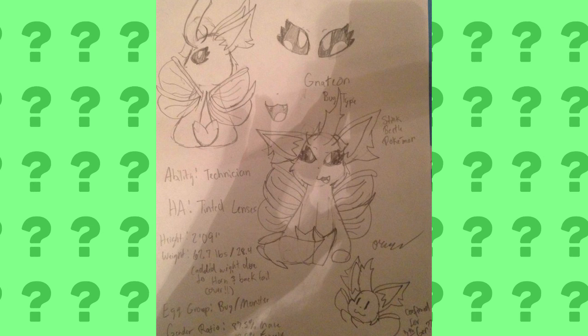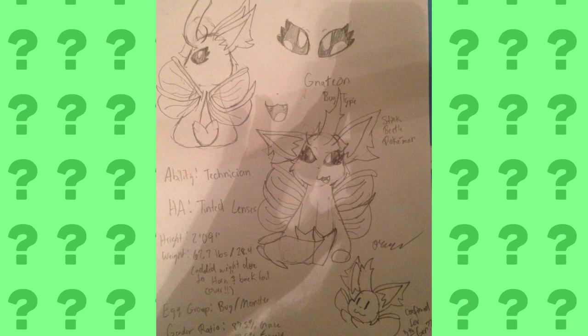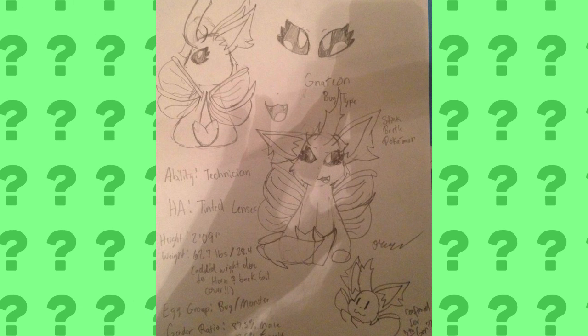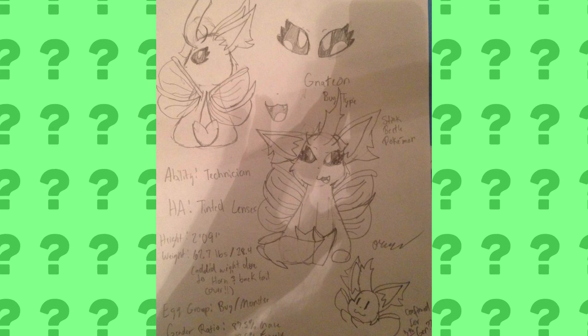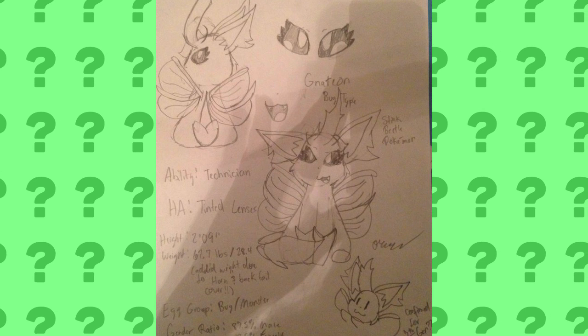Twitter user PaulOfToad's first piece of art is Nadion, the Bug type Eeveelution. I've always heard people talking about a Bug type Eeveelution, but I always thought it would be really stupid. But after seeing this art, my opinion has completely changed. This is amazing fan art and I love it.